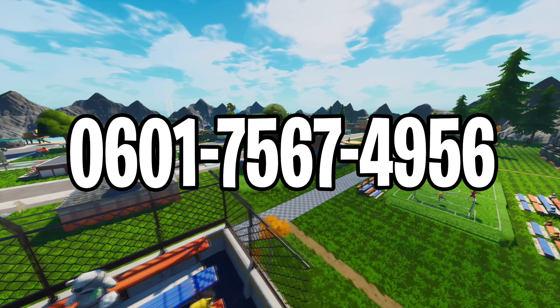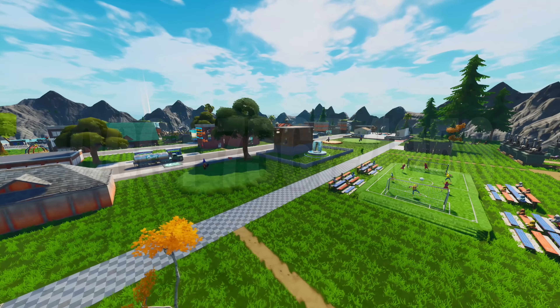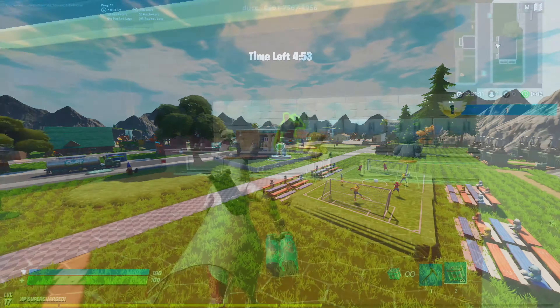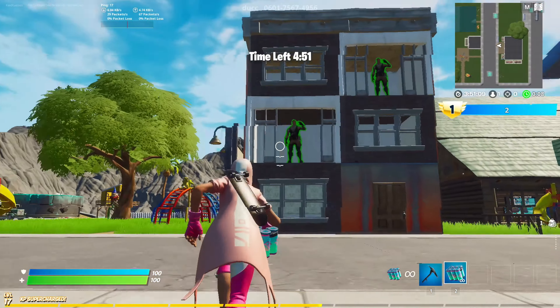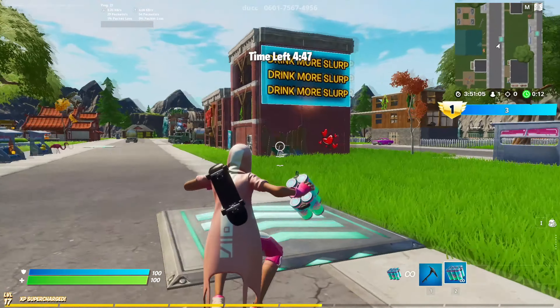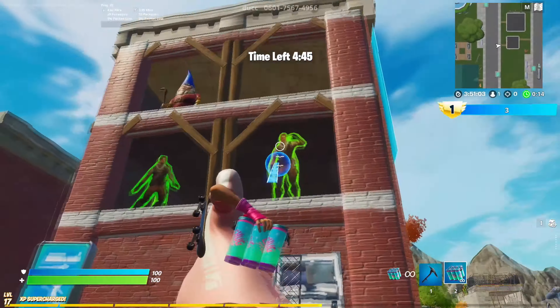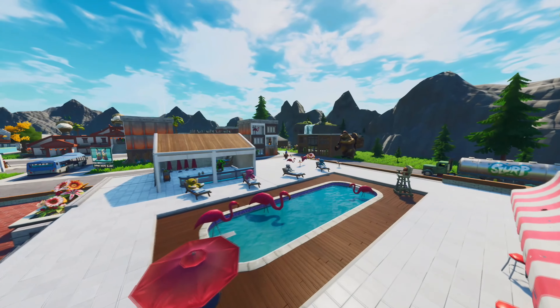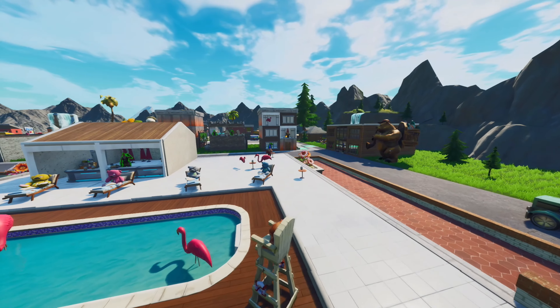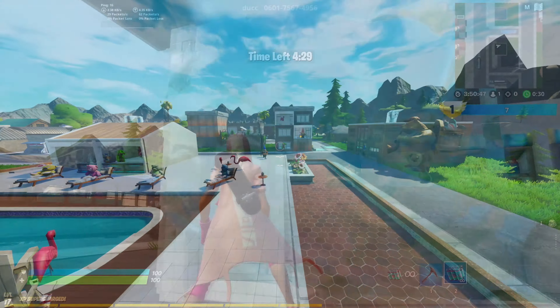Moving over to the first map on the list, which is the Slurp Delivery map. In this job simulator map, you are a food delivery guy and you have to run across the whole city and deliver food to each person. You'll get about a 5-minute timer, and you can bring your friends as well or play it by yourself and see who can do this job the best. In the right corner you'll be able to see how many points you have, which will indicate how many people you have delivered food to. Try this map out for yourself and have fun.